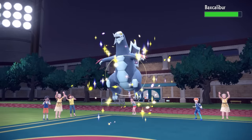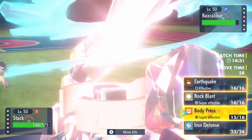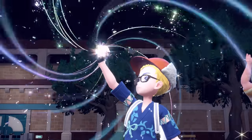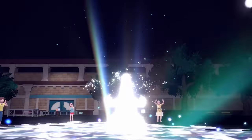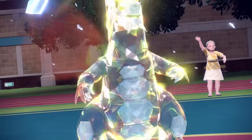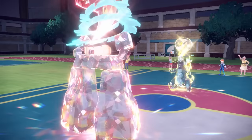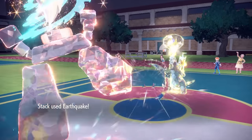They get a revenge switch into Baxcalibur. Obviously this dude knows a Body Press is coming, so what I'm going to do is actually predict a Tera and go for an Earthquake instead. He does end up going for the Tera — Tera Electric — and the Earthquake turns into an insane play. He puts a light bulb on his head. The reason I didn't go for the STAB Rock Blast is because knowing a Tera was coming, I figured it was either going to be Tera Ghost or Tera Ground, so Earthquake is just a safe option that should do a bunch of damage regardless.